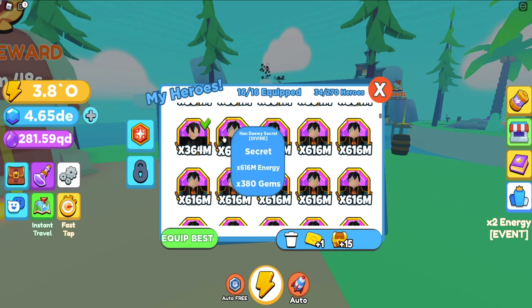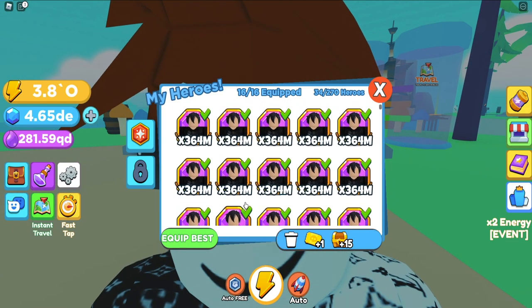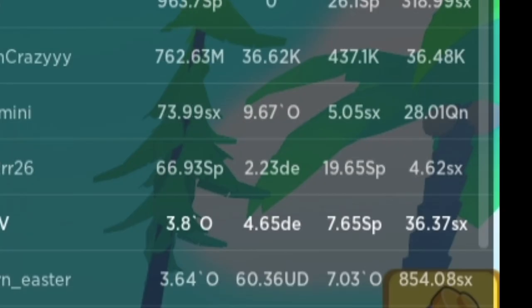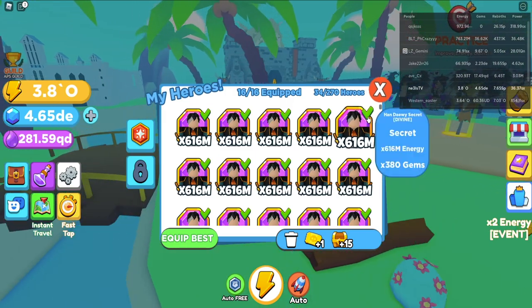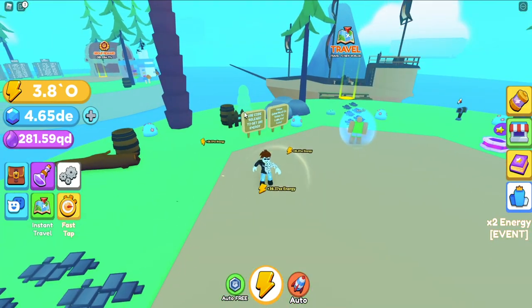Now for comparison, this is 364, this is 616, and the gems are also up by 130. So 21.49 SX — let's press equip best. It updated up to 36.37. That's a huge upgrade — that's more than a 50% increase, and we're looking much much better now than we previously did.